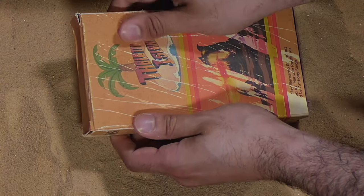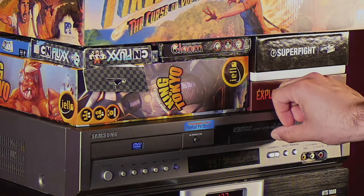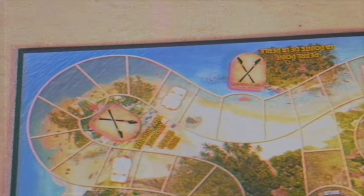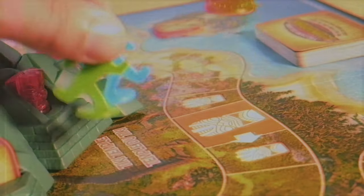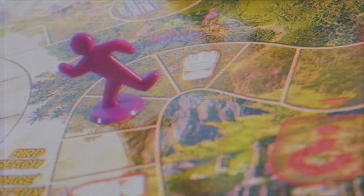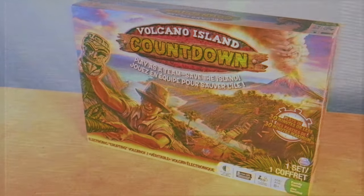Get ready to work as a team while your explorers journey through the island in efforts to collect four guardian totems. But watch out for the evil Tiki because he will block your path and trap you in his temple. Move quick and bring the totems to their shrines before time expires and the volcano erupts. Volcano Island Countdown by Spin Master Games.